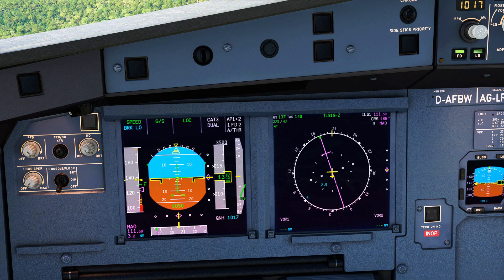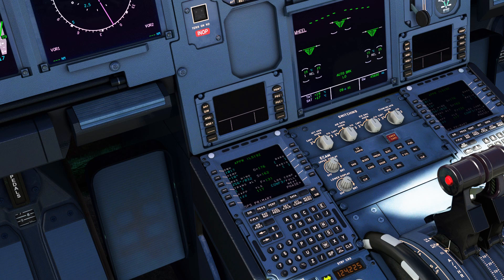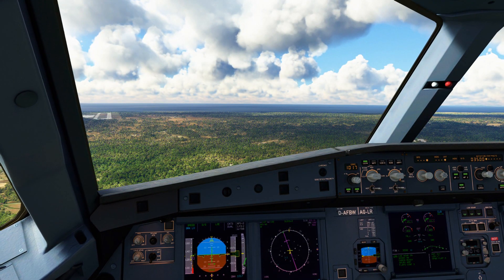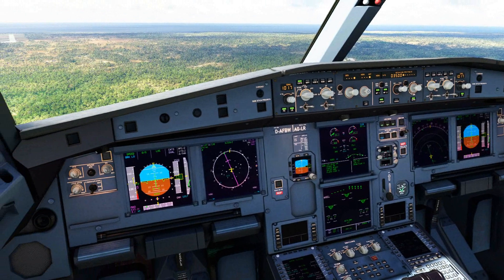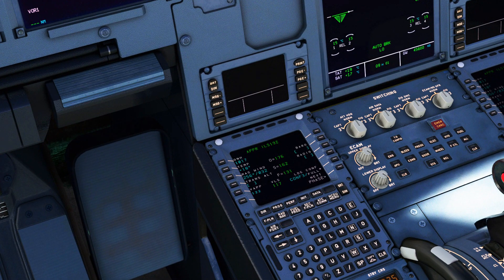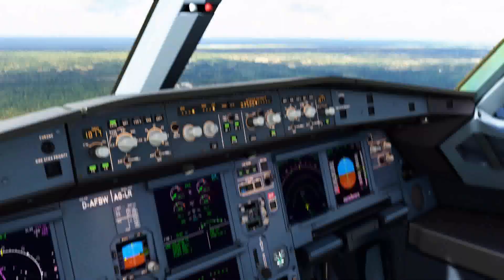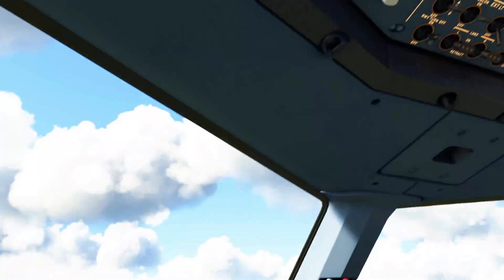You're now only using flaps 3 instead of flaps 4, or more commonly known as flaps full. This does two things. First, it enables you to fly faster, which means you have more control over the aircraft. Secondly, because you're now flying faster, the pitch of the nose of the aircraft will be significantly reduced, which will give you a better visual of the runway. To do this, come down to the performance page on the MCDU and in the bottom right field change config full to config 3. Then come to the flaps lever and select flaps 3 like you would on a normal approach, and finally come to the overhead panel and select the flaps 3 mode for landing.